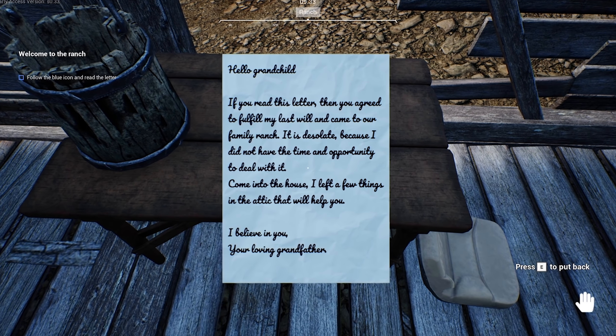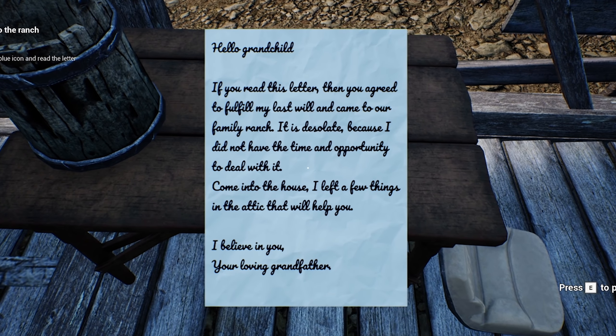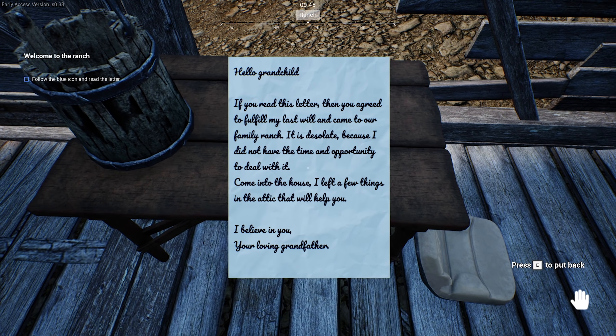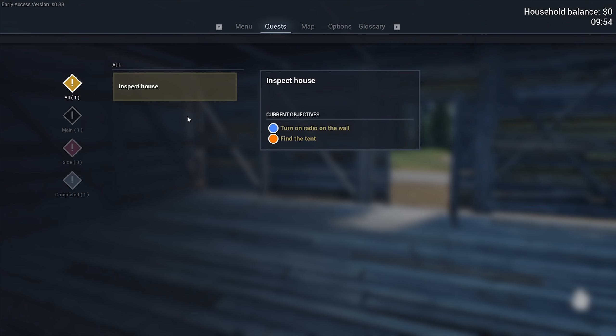Let's read. 'Hello, grandchild. If you read this letter, then you agreed to fulfill my last will and came to our family ranch. It is desolate because I did not have the time and opportunity to deal with it. Come into the house. I left a few things in the attic that will help you. I believe in you, your loving grandfather.' So we knew each other so well, we didn't even address each other by name — just 'hey, grandchild.' To open the quest log, press J. Nice menu, I like it. We have quests as well — that's pretty cool. I like having the freedom in these games but also a little bit of guidance, so you know you have something to work towards.